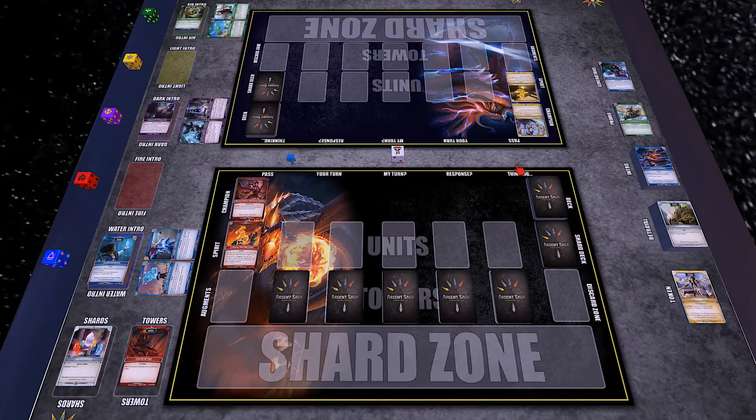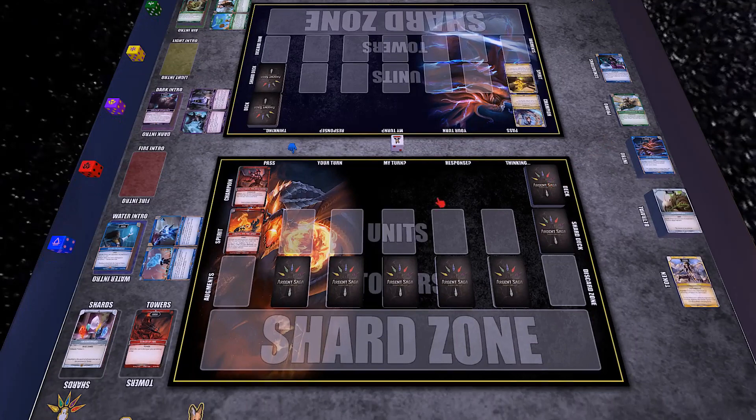He made this entire mod that we are on right now on Tabletop Simulator, and we're going to show it off to you with a little bit of gameplay right now. James is going to pilot the red intro deck, which are all featured over here on the right. You can see my blue hand wiggle waggling, and I'm going to be playing the light deck. If you went to Gen Con, they had starter decks ready for the red deck and the white deck for you to try out, so this is going to be a nice full-blown demo.